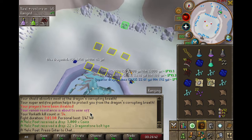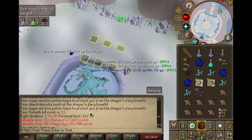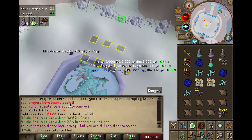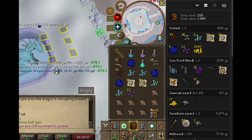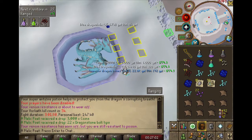Last but very much not least, when you're collecting all of the drops, the blue dragonhide is worth basically the least amount, so it's best to leave that on the ground and take everything else. From only 3 kills I've gotten almost half a mil, which isn't too bad given that I only spent about 25 to 30k altogether on potions and bolts.